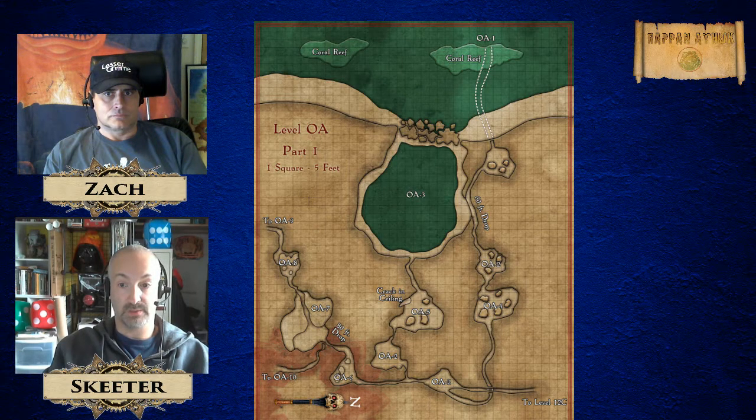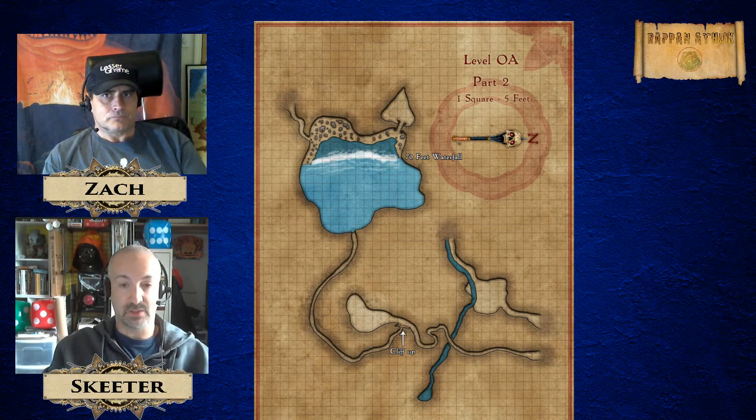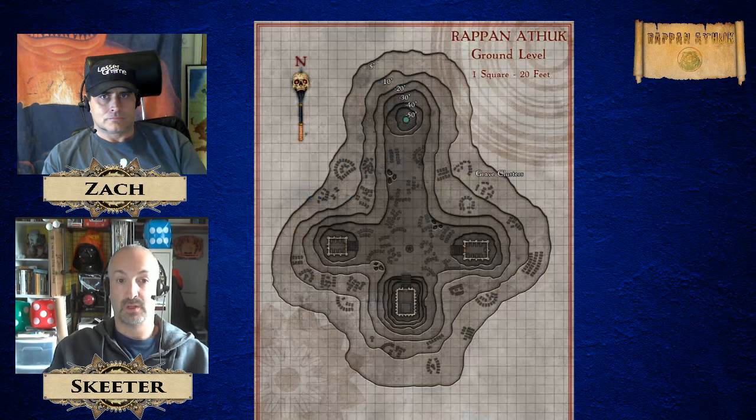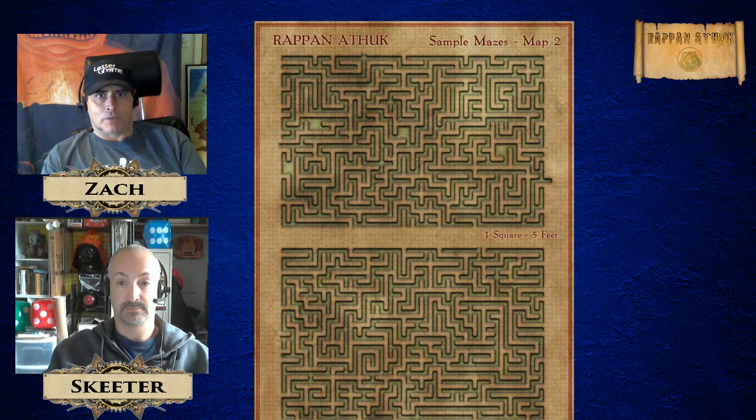We have a couple of other things we're going to build on, but these maps are what we're starting with. These are all done by Robert Albauer — these are the JPEG maps. Robert was really cool in that he provided us not just with the JPEG maps of a player map and a GM map, but also the PSD file that includes seven different layers, so we can manipulate these maps to be useful in the VTTs.